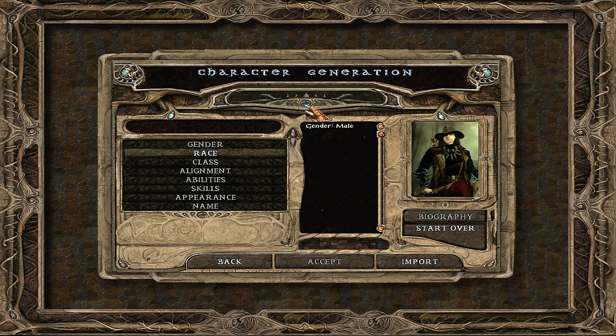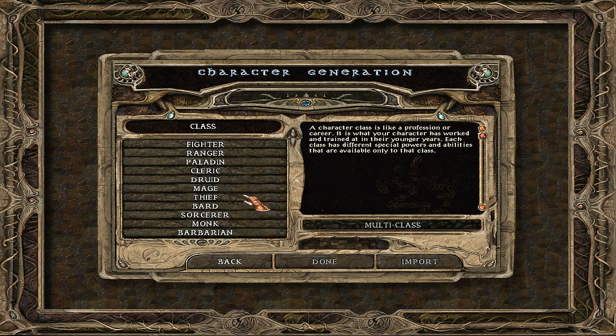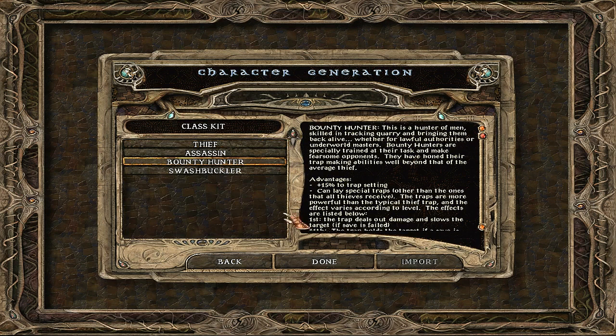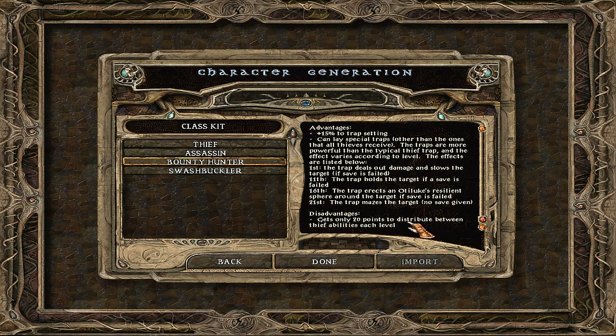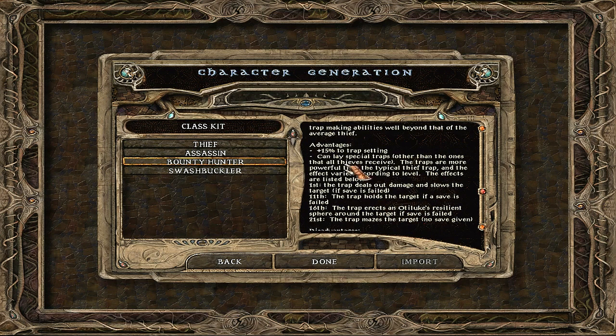There'll be about 3-4 guys at maximum, special situations excluded. Human male, Bounty Hunter. The Bounty Hunter's specialization is basically traps — it's a somewhat weaker thief. A regular thief gets 25 points per level to distribute between every thief ability, and we get 5 points less. But we start with an advantage in trap-setting and get special traps.